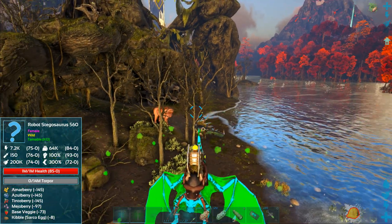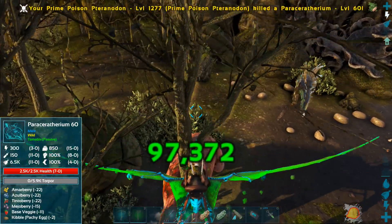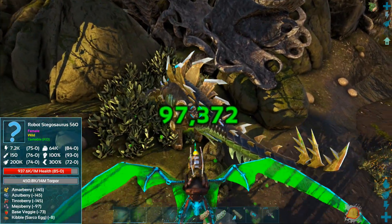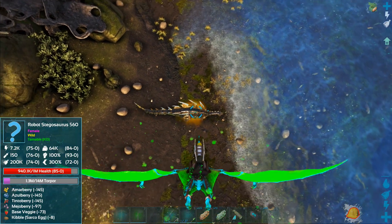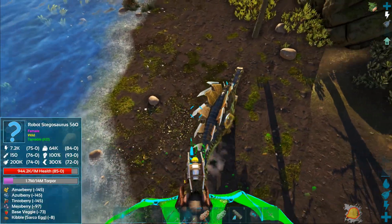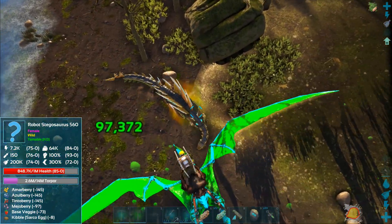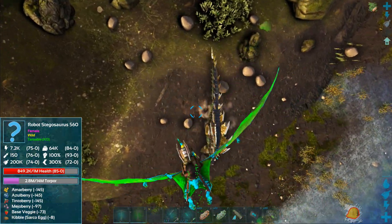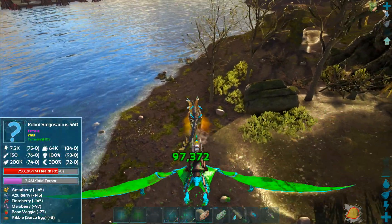1 million health, 14 million torpor - it will run at some point so I have to be careful. Let's see how much we're doing to it - 1.6 million torpor. Nice. You do need to let the torpor kind of build up between hits, about 9-10 seconds between hits. Whenever you see that cloud disappear is when you should try to hit it with the next one, otherwise it just won't stack as efficiently as it should.